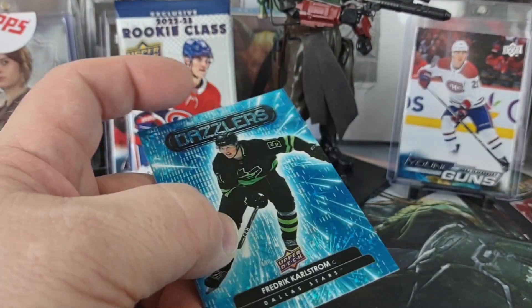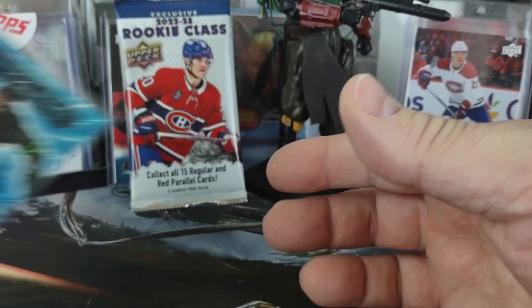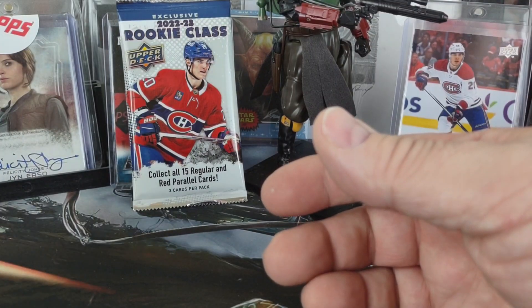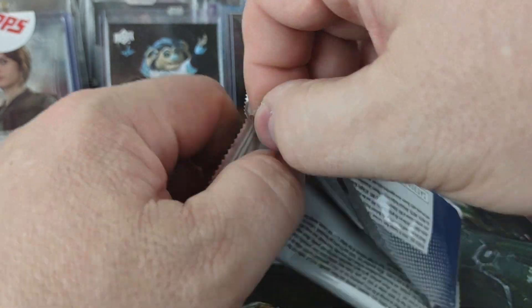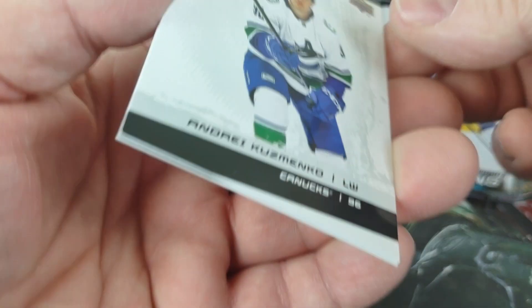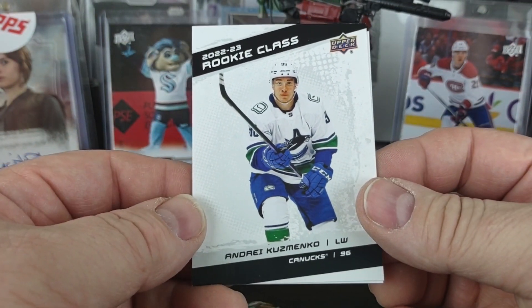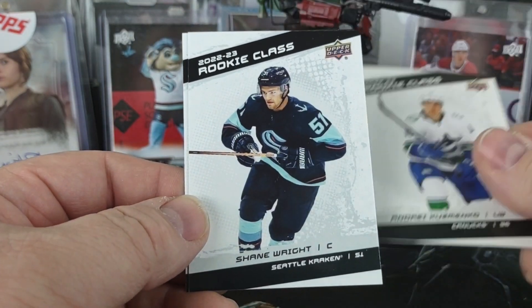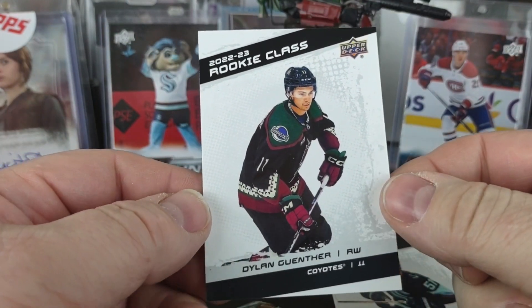So I would say that was a horrible, horrible, horrible box. No regular young guns — yes it was a canvas, but not of a big name. For our rookie class pack we get Andre Kuzmenko for the Vancouver Canucks, a Shane Wright, and a Dylan Gunther.